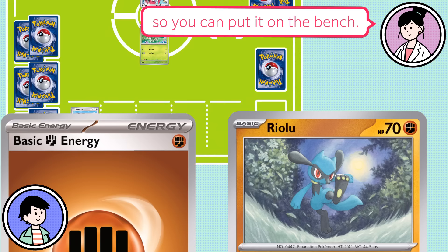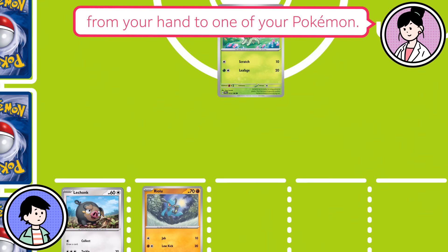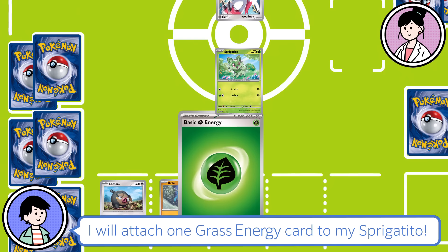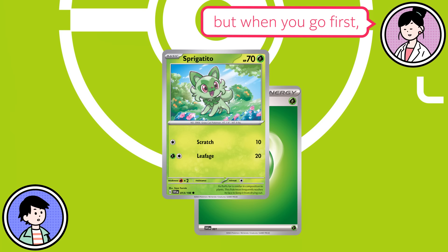You have energy cards! During your turn, you can attach just one energy card from your hand to one of your Pokemon. If a Pokemon has the right amount and type of energy attached to it, it can use its attacks! Why don't you attach energy to the active Sprigatito? I'll attach one grass energy card to my Sprigatito! But when you go first, remember that you can't attack on the opening turn — that means your turn is over!